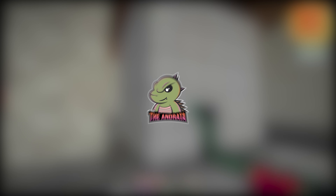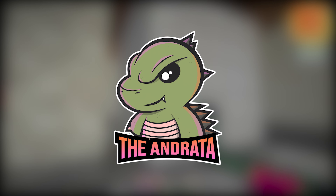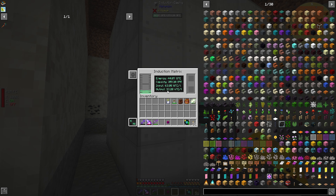Hello there everyone, the Andrada here, and welcome to episode 63 of our Enigmatica 6 Let's Play series. Today, notice something interesting — look at how much power we are using: 30,000 RF a tick, and we are inputting 63,000.